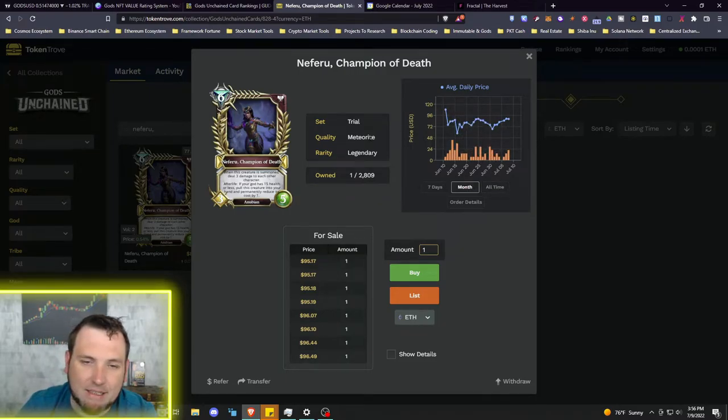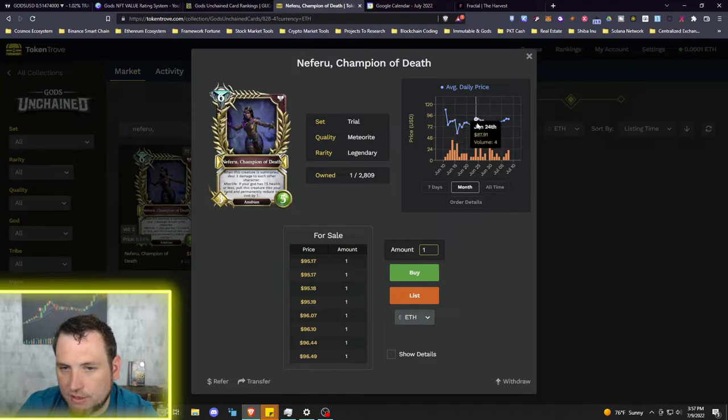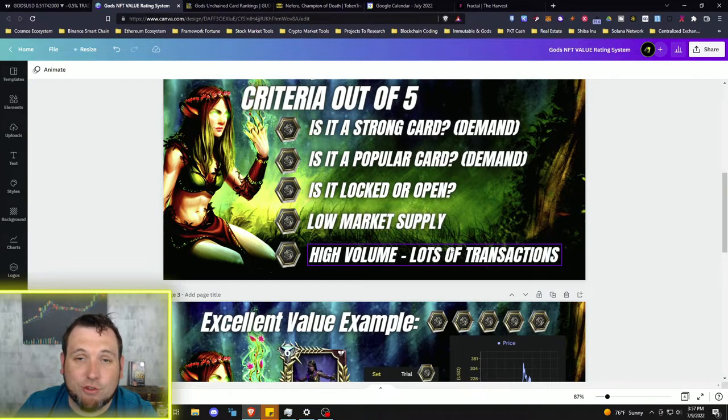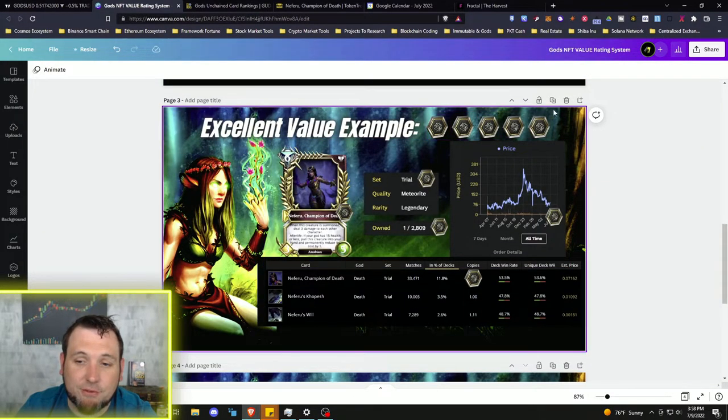Clicking on Neferu and looking at the chart — like a stock market line chart, this shows price changes over time. The orange bars at the bottom show volume, meaning the amount of transactions in a given time period. Looking across the chart, Neferu typically sells at least one per day, and consistently over a month span there have been quite a few bought and sold. All-time volume is also pretty consistent.